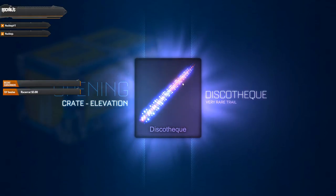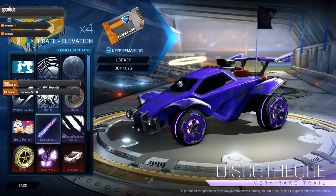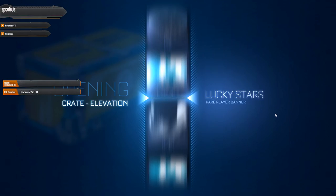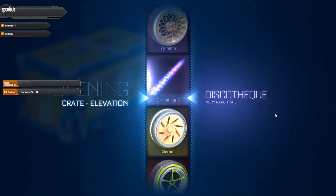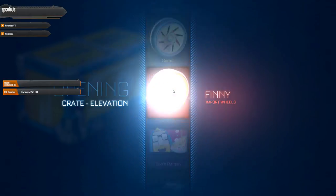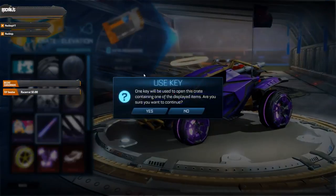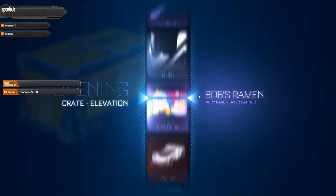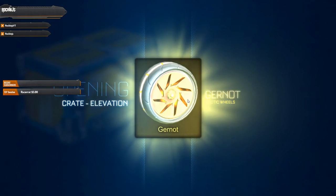Drum roll — got the Discotheque Trail, not painted, just the regular one. Like I said, if it were the right color on the right car it could work but I'd have to figure out the setup. Let's open another crate — hopefully something bigger and better. Got the Fennies in another color — very bright, but I'll take them. I do enjoy the Finnies, just a weird color.